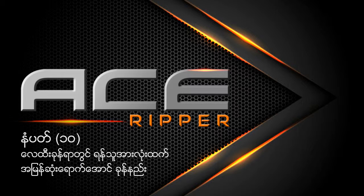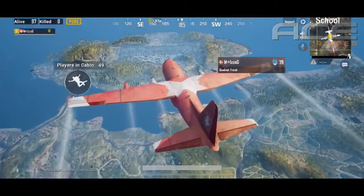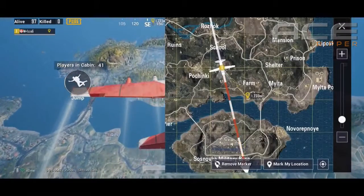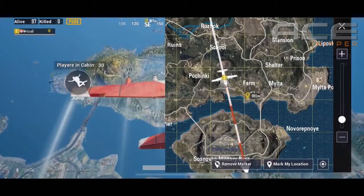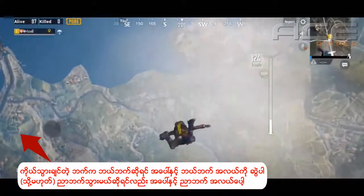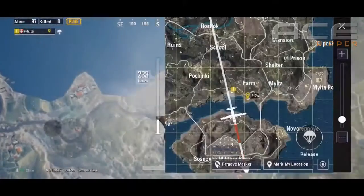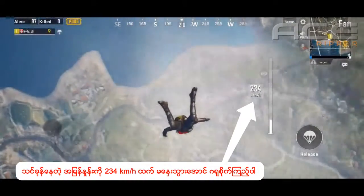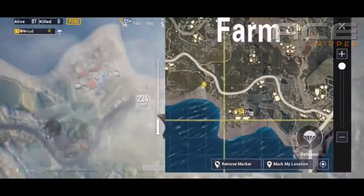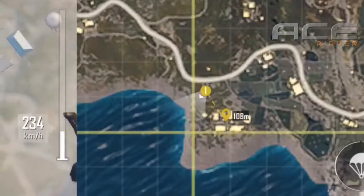Number 10: the parachute draft method to land faster and before everyone else. Go ahead on the mini map and mark anywhere — Pochinki, Boot Camp, Hacienda, anywhere. Let's say you choose Farm. When you are 750 meters away, drop out and look directly down while moving sideways. If Farm is on your left side, look directly down while keeping your movement joystick to the left.